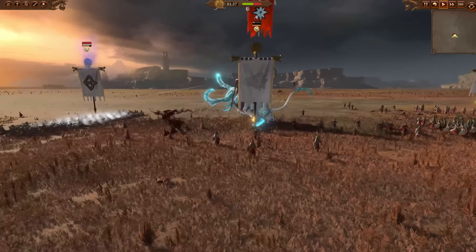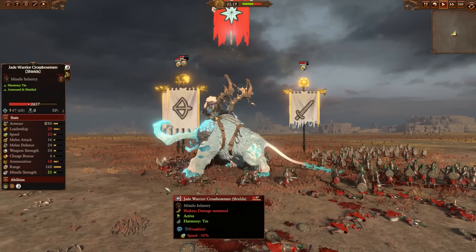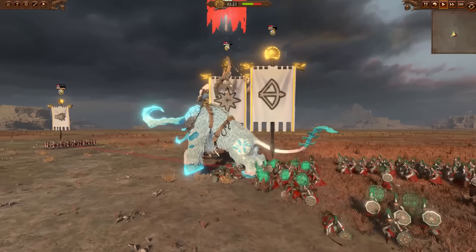If you combine that with a nice timed charge of Sabertusk pack into the rear to keep enemy missiles busy, plus what this thing can do, it'll help bide you time to get the destruction done for your ogres to find victory. The Snowhorn of Mourne is an interesting unit — that Frostbite attack could be a nice little touch, helping you keep a unit from running away and holding it still while you kill it.